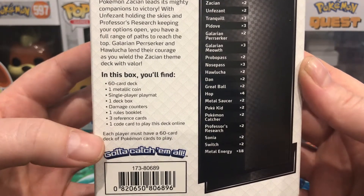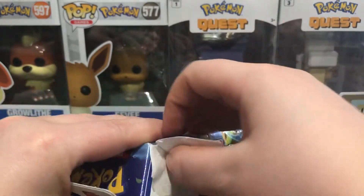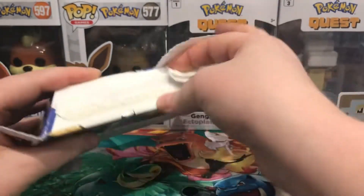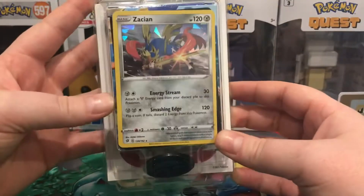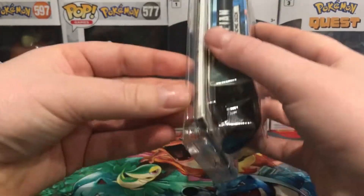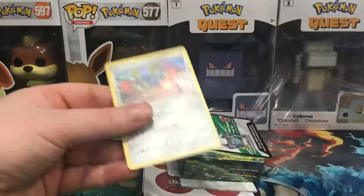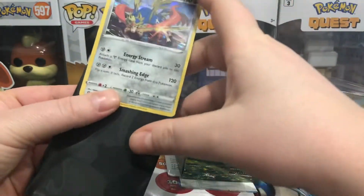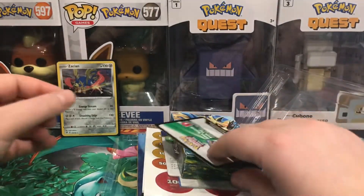Each player must have a 60-card deck of Pokémon cards to play. We'll open it up and have a quick look, and then we can get into the Eevee and Pikachu one. There won't be many code cards in this set, so I've got a pile of code cards next to me which I'll be showing at random times — keep an eye out for that. Alright, so we have the Zacian card, the deck, a metallic coin, and what looks like the playmat. And there is the metallic coin. I'll get a sleeve ready for this holographic shatter, which is very nice.